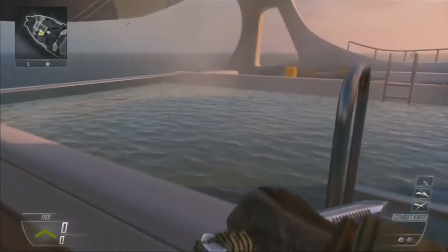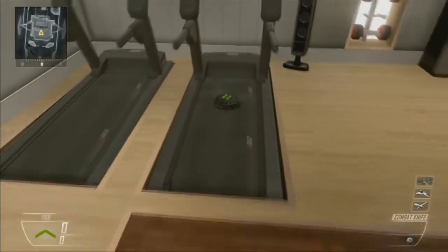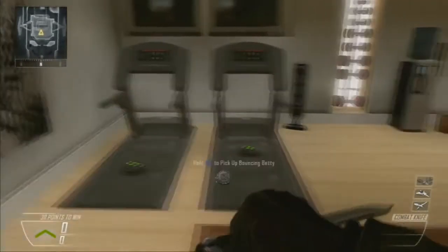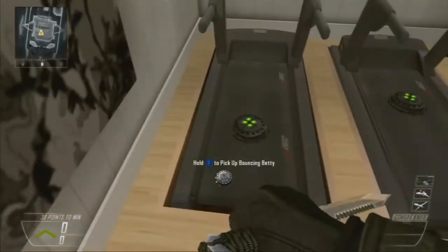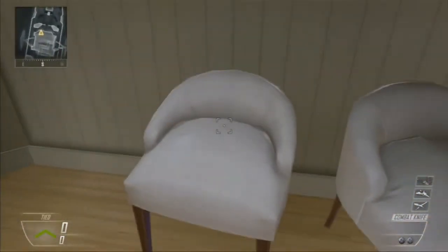Other places you can use your Bouncing Bettys are in the spa at the back. You can also use your Bouncing Bettys on the treadmill. They can have a nice little seat here on the white cushions.